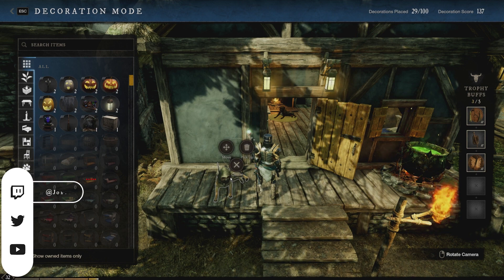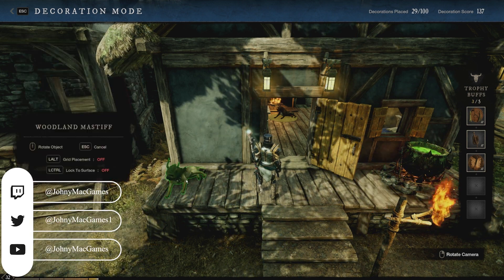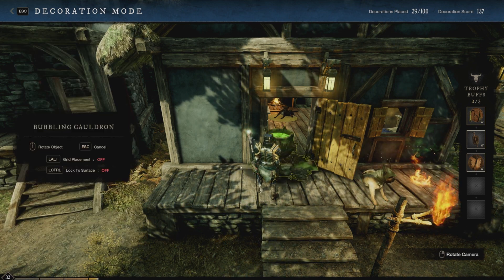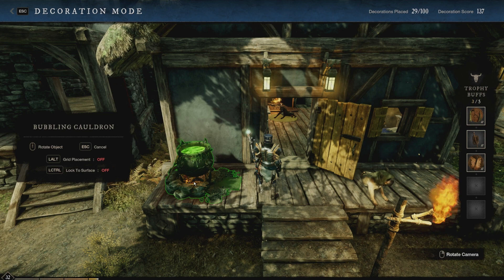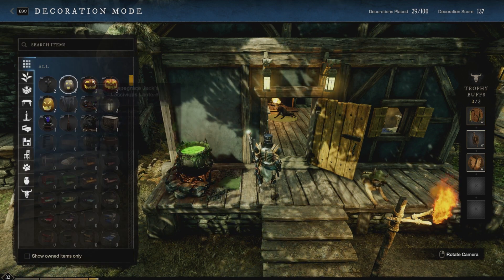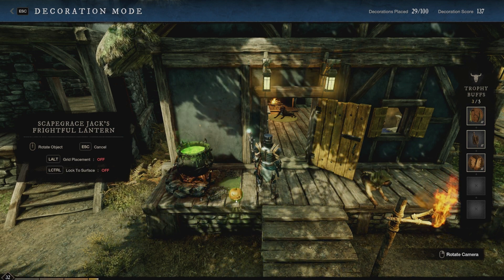Actually, you know what? Let's move Barchimedes. Put him here. Let's move this here. Yeah, I think that looks a lot better. All right. Let's go ahead and place a couple of our little jack-o'-lanterns.